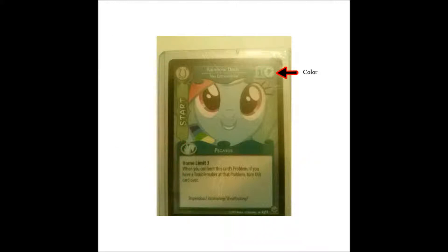Then you have your color. Each character in the game has a specific color, and that color is always needed to meet requirements of problems or playing other characters, events, and resources in the game. Then you have your power. Your power is always going to be needed for solving problems — it's pretty much a battle of who has the most power — so keep that in mind when playing the game and building a deck.